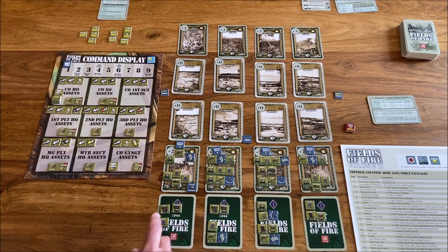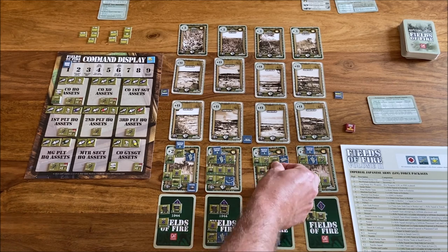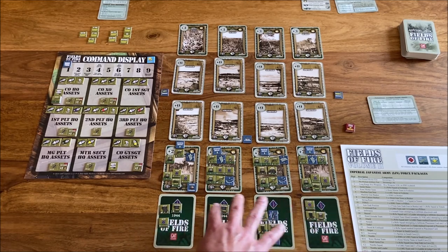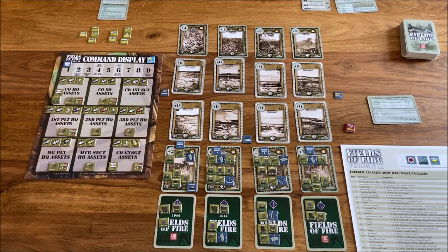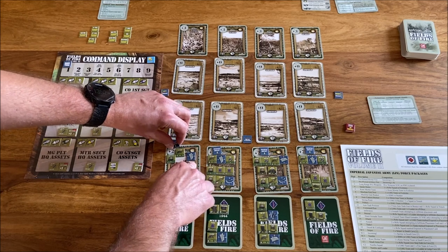I already distributed the smoke, white phosphorus, and all the pyrotechnics to the company HQ and other HQs. As for the disposition of the company, I put some of the units into the reserve — this is the so-called staging area. Here is our line of defense and main line of resistance. What will happen is that we have potential contact markers in row one.